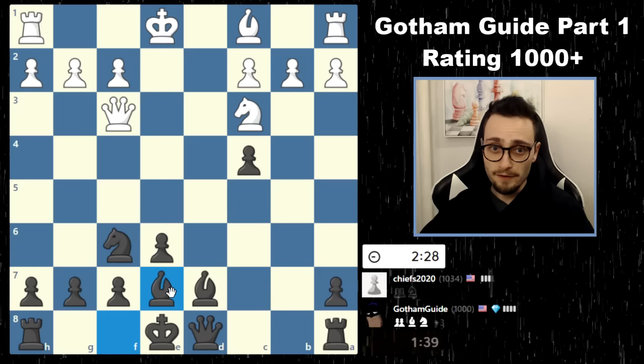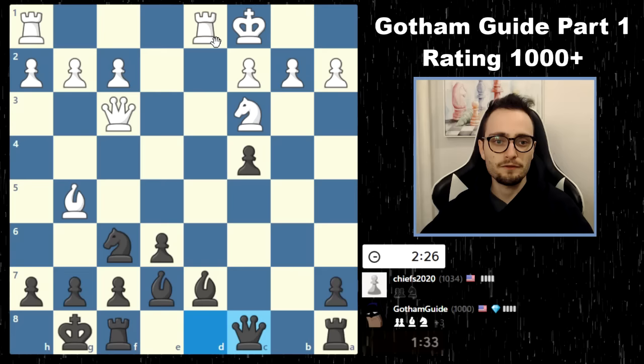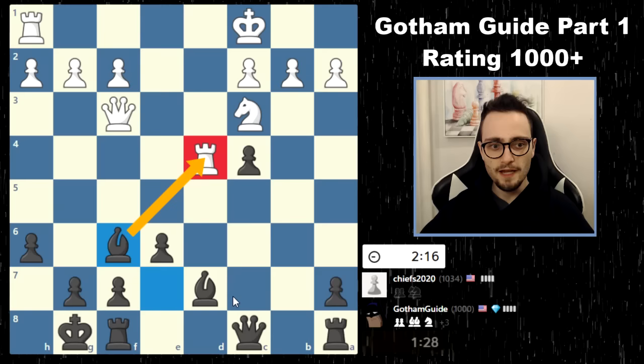Every move, we're also looking at checks, captures, and attacks. So we're looking at — all right, he's got some sort of pin here. What if I just get out of that for a moment? I'd rather not be pinned. Down a little bit on time. Rook d4 — does that attack anything? Not really. So let me throw in my attack here on his bishop. Maybe he'll take, and maybe he backs up. Takes, takes. Now I'm attacking his rook.